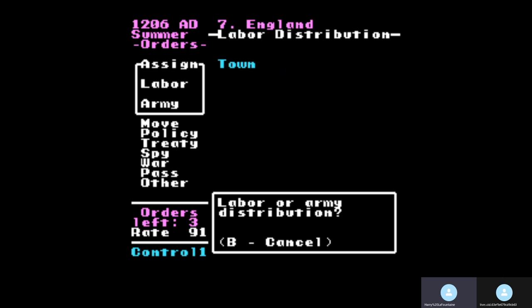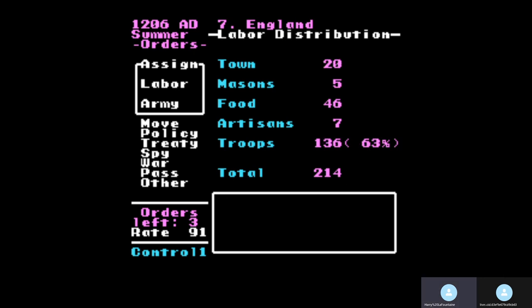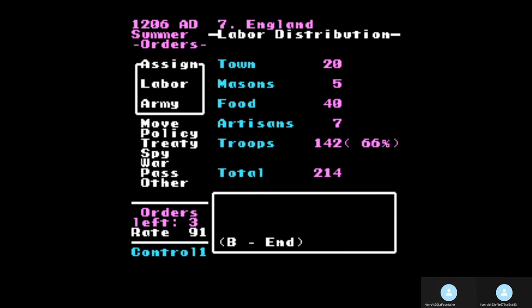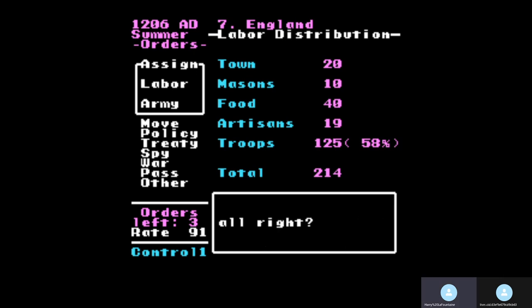Going to the labor distribution — I have 214 total across all these categories. I could put them all in troops and have over 200 troops, or I could round these out a bit better to help my economy. I'm going to go to 20 for town, nothing in masons since I don't think anyone will invade me, take this down to 40, make food 19, and artisans 10. That should do us pretty good.